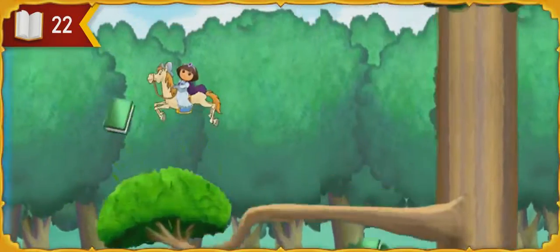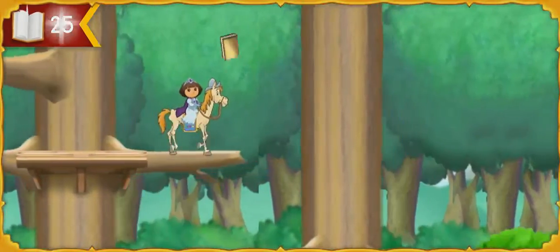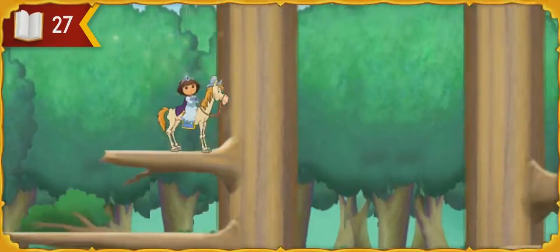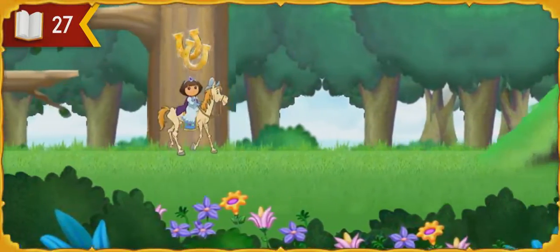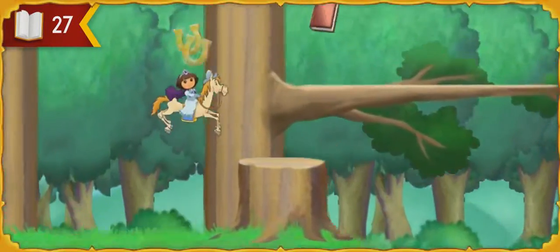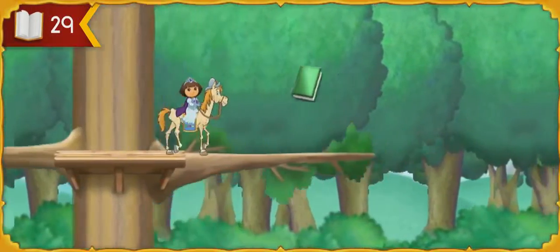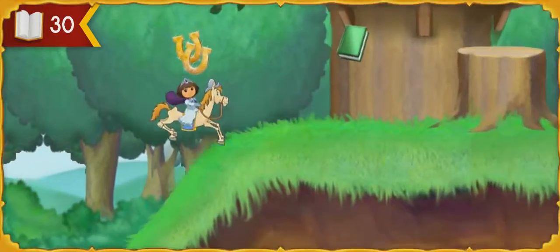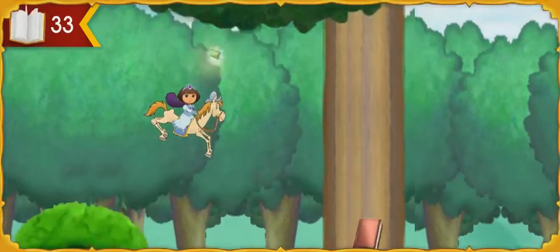Springy branches! They'll help us jump up! That's two. Those sparkling horseshoes will let Rocinante climb up hills. Look, one of the storybook crayons from the story castle! Sparkling horseshoes! Muy bien!